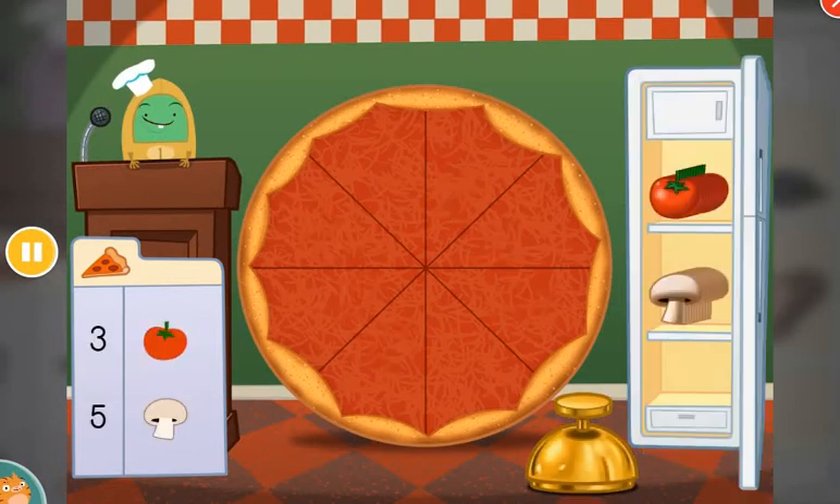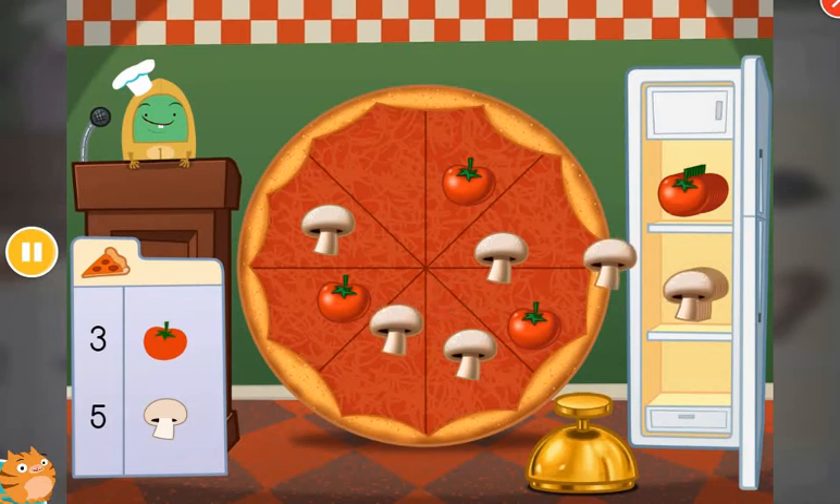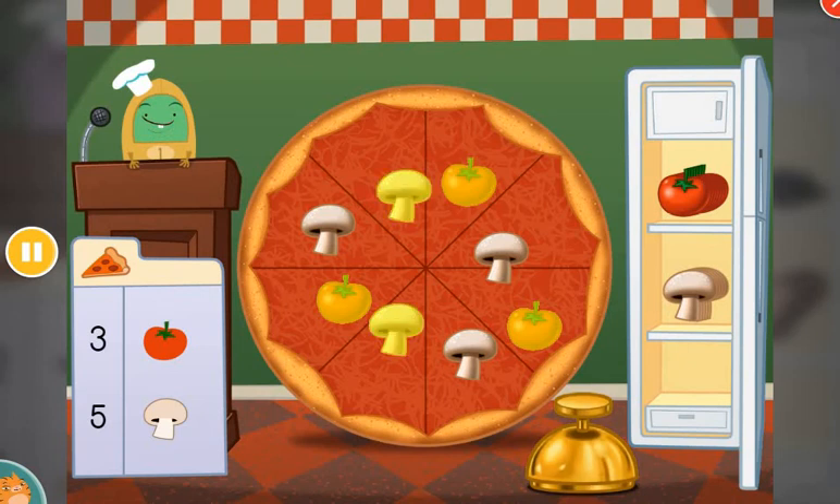Make a pizza with three tomatoes and five mushrooms. 1, 2, 3, 4, 5, 6, 7, 8.